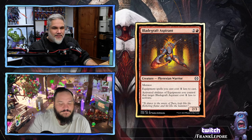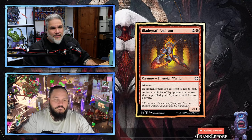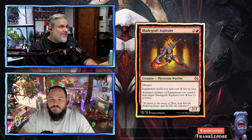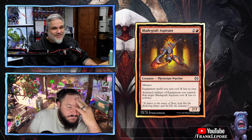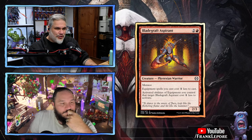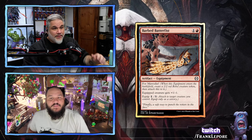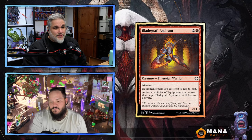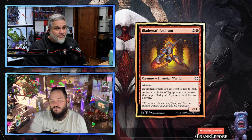Bladegraft Aspirant — three mana for a 2/3 menace. Equipment spells you cast cost one less to cast. Activated abilities of equipment you control that target Bladegraft Aspirant cost one less to activate. I thought this would be uncommon, actually. Making all your equipment cost one less is not terrible. I mean, it's a 2/3 for three, so the creature is not a super great rate, but it's got menace too. I think you'd play this in limited even if you have no equipment because it's just a 2/3 menace. Being able to equip cheap equipments for nothing — like the last one we just saw, you could equip for zero and then move it. That's true. I would definitely draft some equipment with this guy and feel good about it, but I don't think for this rate you're gonna see any constructed play.